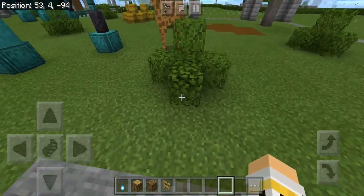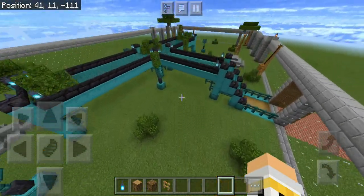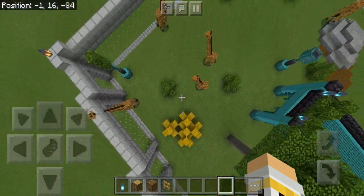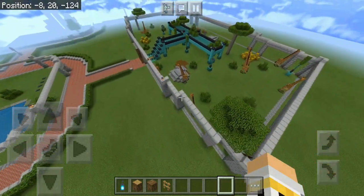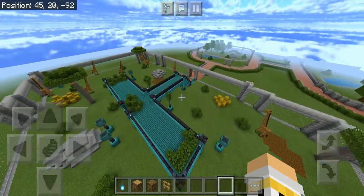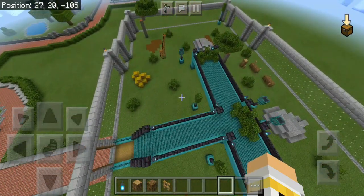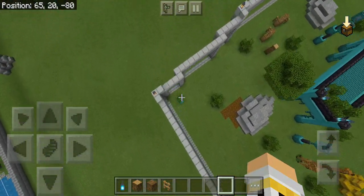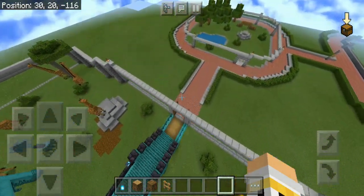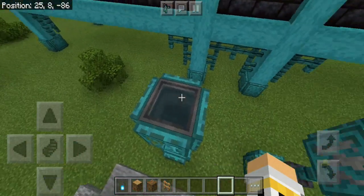I've added two hay bale sections — one over here and one over here. I'm not sure if there are hay bales in real giraffe enclosures, but I added them anyway. The enclosure might not have enough space for the giraffes to run around, but this is Minecraft so we can make some compromises. I also added two more drinking water troughs so the giraffes have more water to drink.